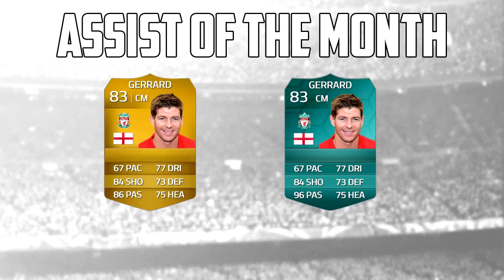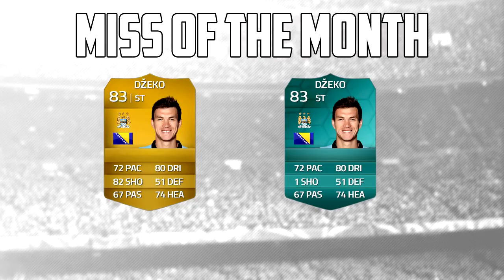Now I'm going to move on to a troll one. This was Dzeko's miss against Sunderland — he was about two or three yards out and just completely mucked up his shot, knocking the ball backwards. This would be a funny card for EA to release, probably the most unlikely as well. But give him one shooting — just like a troll card. It'd be pretty funny to see EA release these cards.